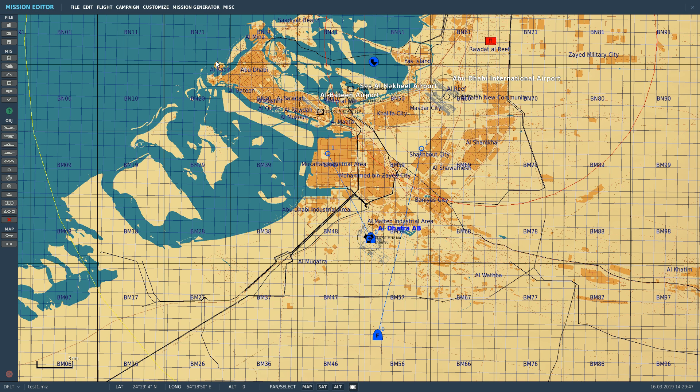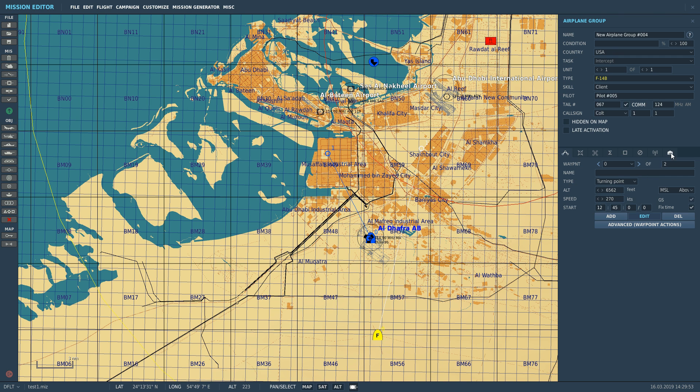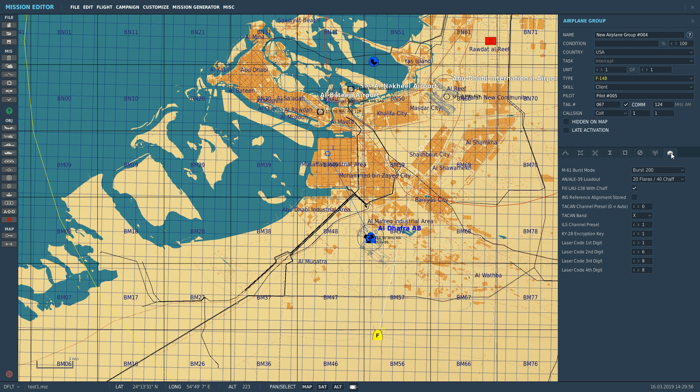The primary way we're going to set the amount of chaff and flare we carry is here in the mission editor. Let's click on our F-14 and go down to additional properties. We can see two options: the ALE-39 loadout. This is the internal dispenser system within the aircraft and it can only carry up to 60 cartridges in bundles of 10 — so 60 flares/0 chaff, 30/30, or 0/60.